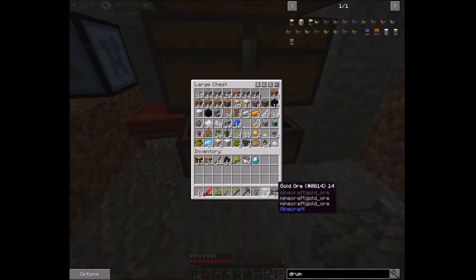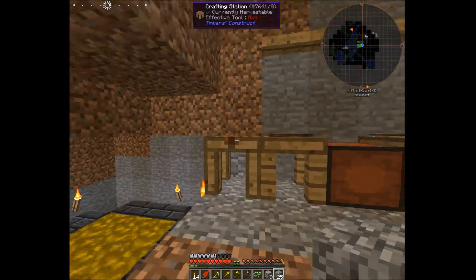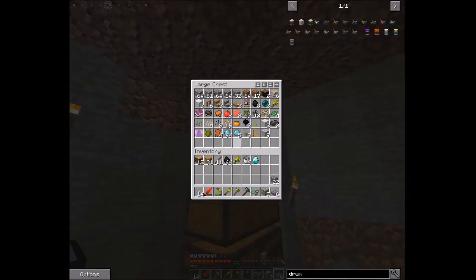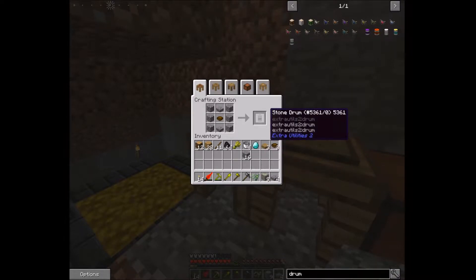So the basic stone drum takes six cobblestone, two slabs, and a wooden bowl. Let's see if we have any of that stuff. I know we have the cobblestone. Do we have any slabs? I think we might have used up all of our slabs. Yep, I believe so. So let's go ahead and make one set of slabs, just like that. And wait — do we have wooden planks? We only have two, that's not going to be enough, and we don't have any bowls. So let's go ahead and make one set of wooden slabs and take these and go like this — that will give us four bowls.